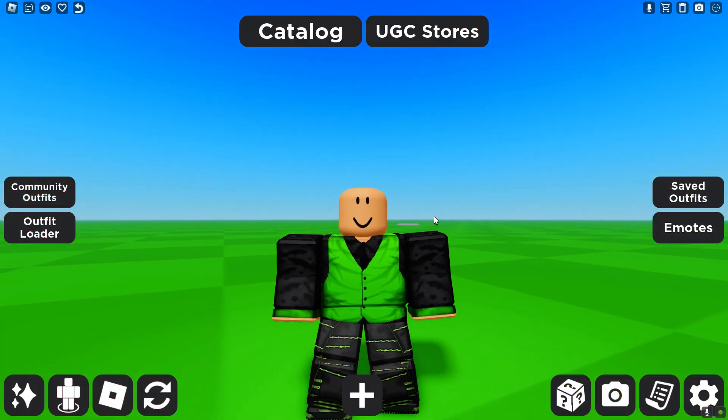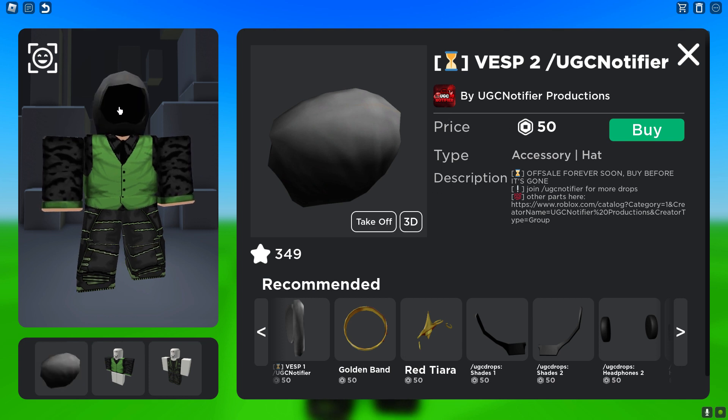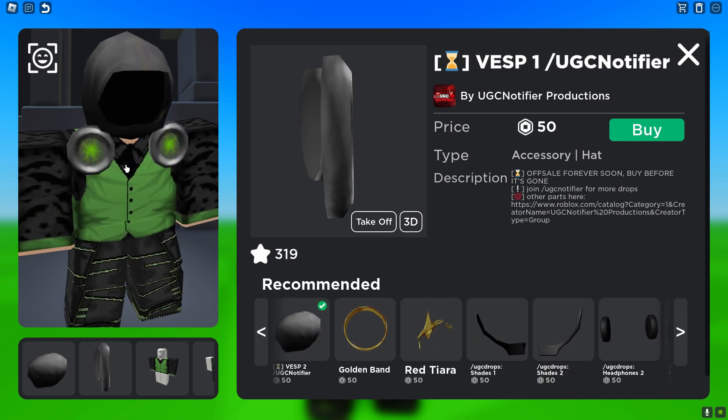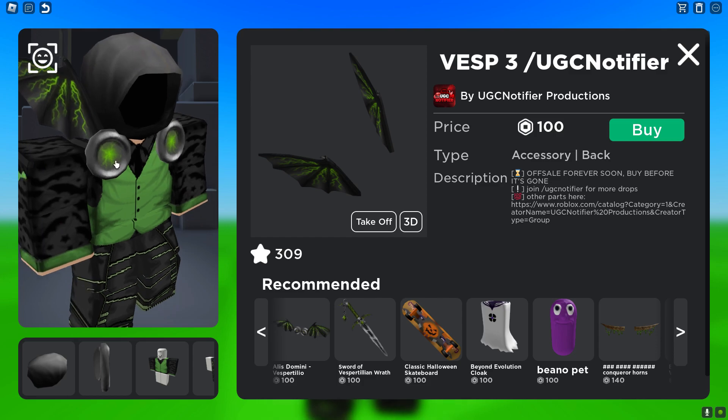To create the 200 Robux fake Dominus, the first thing you need is Vest 2 slash UGC Notify, which is 50 Robux — this is the hood of the Vestpertilio. After that, get Vest 1 slash UGC Notify, which is the Dominus buttons. Then get Vest 3 slash UGC Notify, which costs 100 Robux — these are the wings for the Dominus.